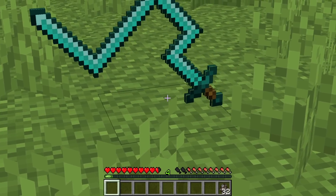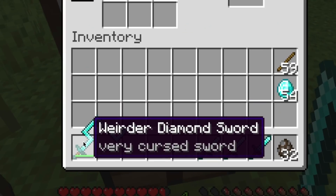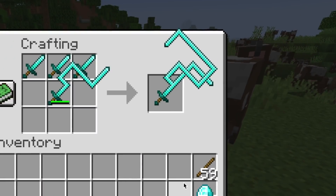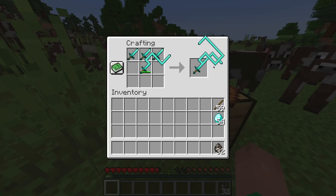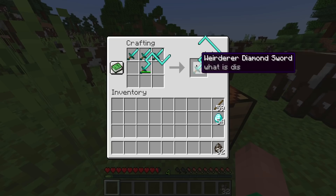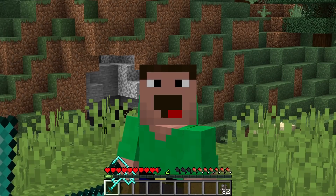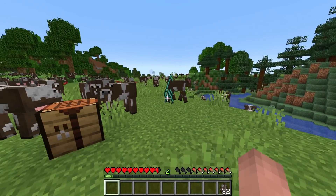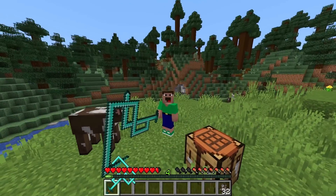Of course we can't just stop with this thing. If we craft up three more swords and then put the weirder diamond sword right in the middle with these other three swords right around it, we get... what on earth is this thing? The weirderest diamond sword. It really doesn't make much sense — it's kind of going all over the place now. And yes, weirderest is now a word. When this video reaches 10,000 likes, I will be releasing this data pack, so if you want to use this sword and all the other crazy swords in this video, go smash that like button. Trust me, you will not regret it.